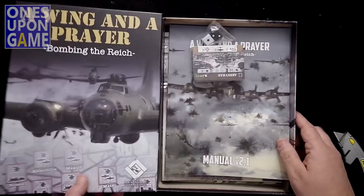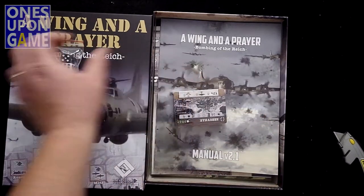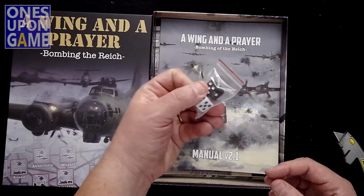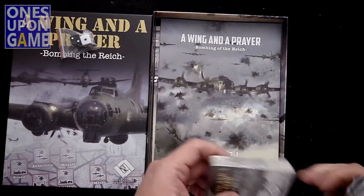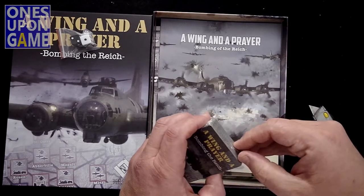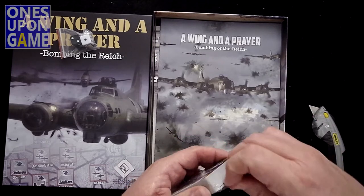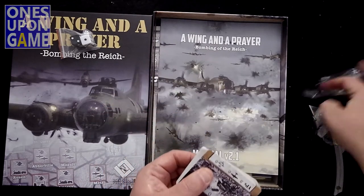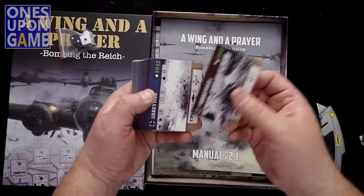So we've got here dice and cards. Their usual good, slightly rounded corners. The deck of cards — they are standard poker size. They are a little thinner stock, so you'll definitely probably need some sleeving.